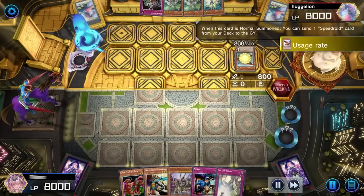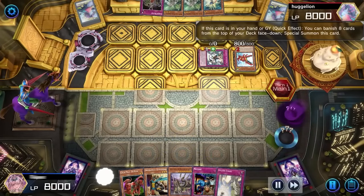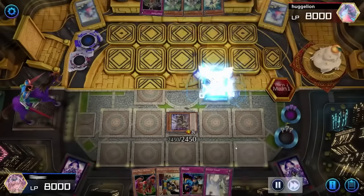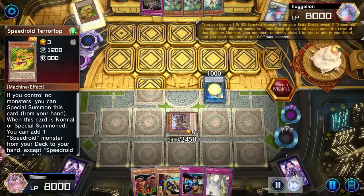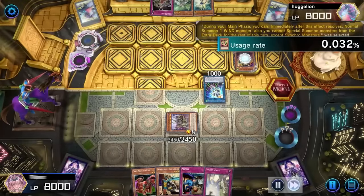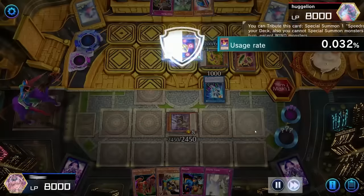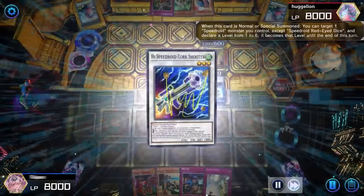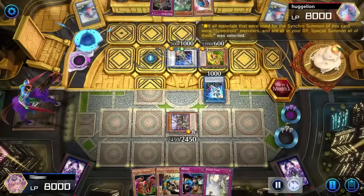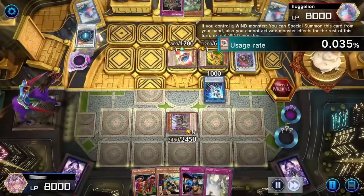Hegelion is going to go first with their Speedroid strategy. We're going to special summon Gizmec for no reason. Let's go through our Speedroid combo. We get a Teratop out of the hand here, we're going to go Double Yo-Yo, normal summon the Double Yo-Yo, bring back the Teratop we pitch with the Wind for the Double Yo-Yo search. This is going to be the level manipulation plus the Corkshooter, doing a bunch of synchro climbing plays so that eventually we can end on Crystal Wing Synchro Dragon plus Baron.